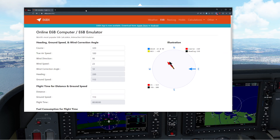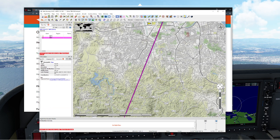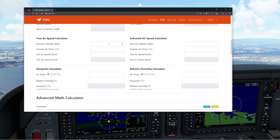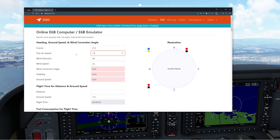Let's dial in our numbers. We know that our course is going to be 213 degrees — we calculated it last time. True airspeed: we didn't know it yet, but we did calculate it last time. So I'll come down to the indicated true airspeed calculator. We're at 2,500 feet, outside air temperature is 10 degrees, indicated airspeed is 114, which gives us a true airspeed of 118. The wind direction is 270, so I'll dial in 270. Our wind speed is 15 knots, which now says our wind correction angle is six degrees.